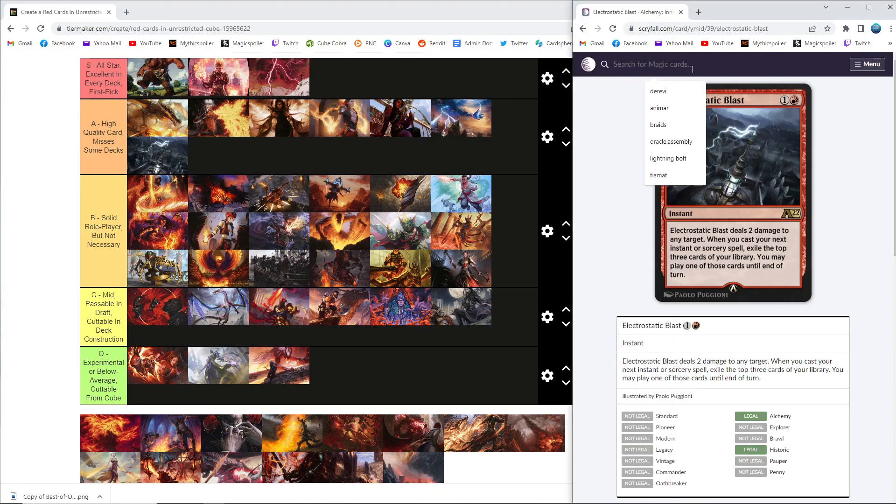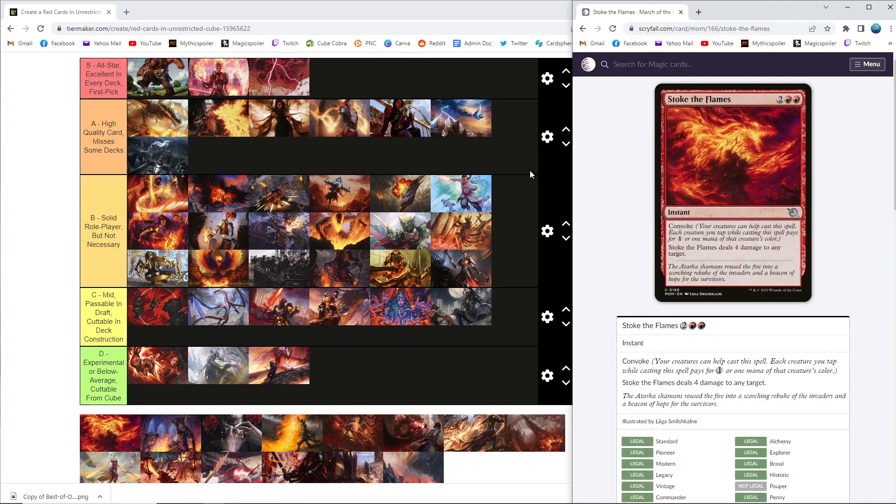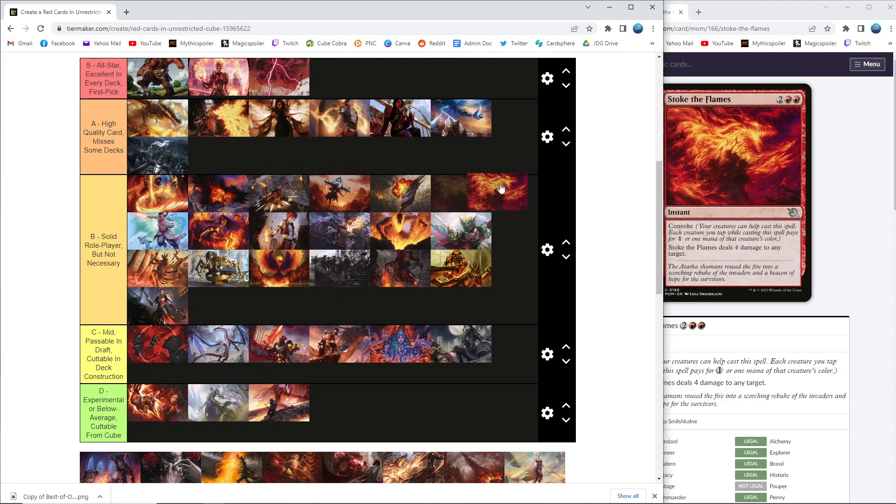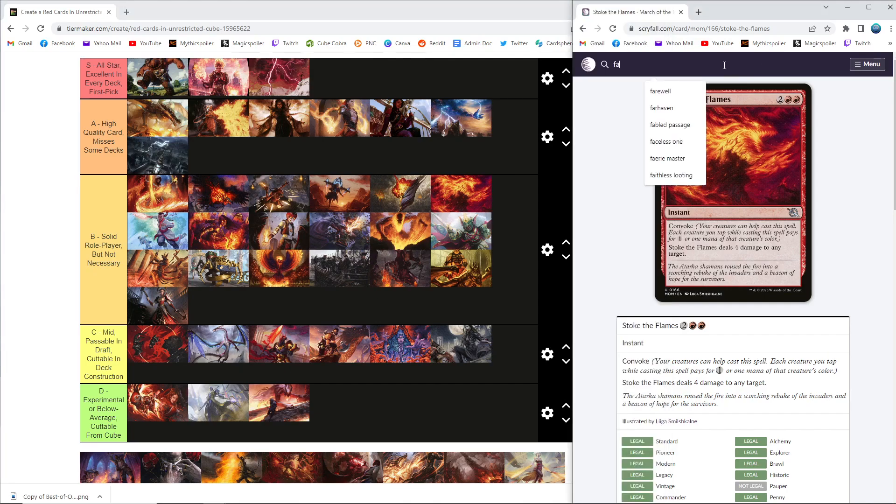Stoke the Flames — a good card, one of the more expensive removal spells, but convoke obviously helps with that a lot. Not a ton of ways to go wide in red, but your Legion Warboss and such put creatures on board, and Young Pyromancer obviously loves this card. It's a good removal spell, but nothing higher than B — you usually want the more efficient stuff first. Let's stick it right below the shock and Lightning Strike variants.